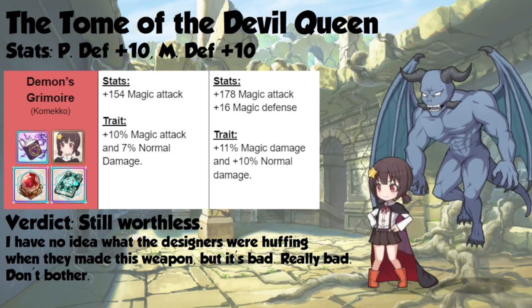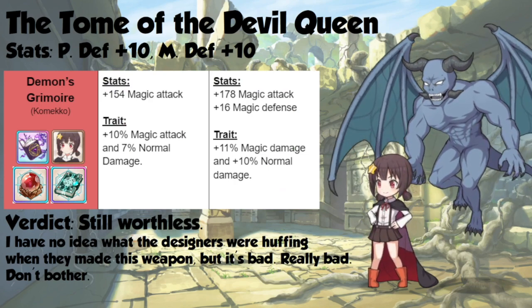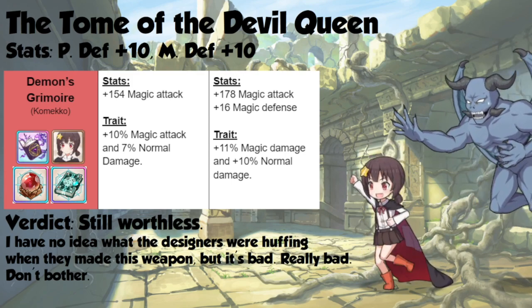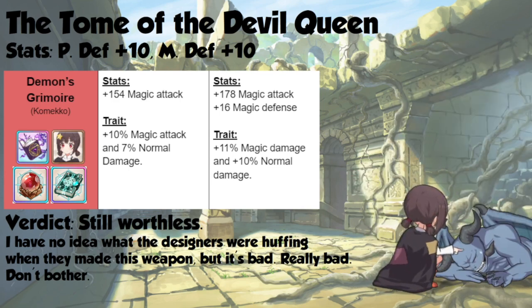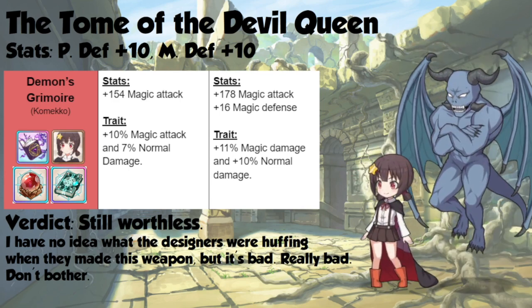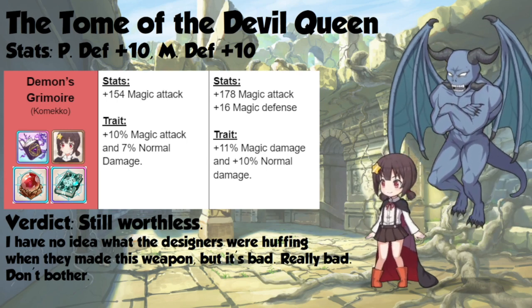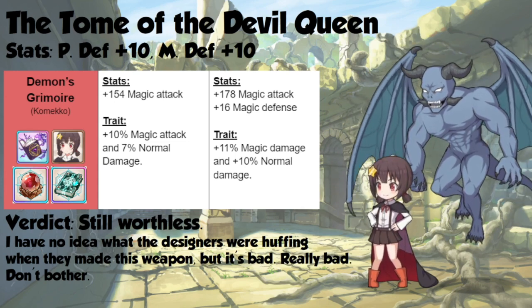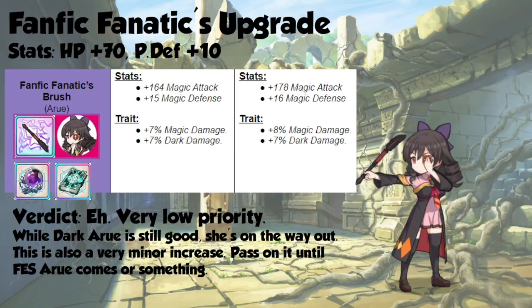Our cutest little sister and future devil queen gets 10 physical defense and 10 magic defense, which is pretty much a wash as far as a stat increase goes. She gets 14 magic attack and some magic defense on her weapon, as well as 1% more magic damage and a baffling 3% more normal damage. I still don't know what the designers were smoking when they made that weapon, but it's still incredibly bad, and there's still very little reason to trial Comeko.